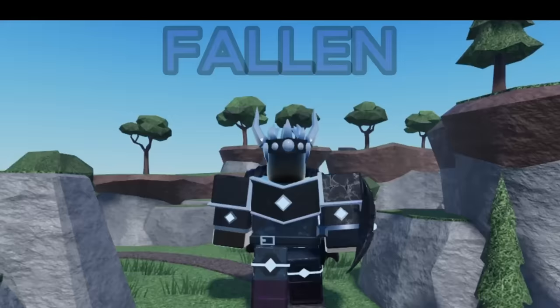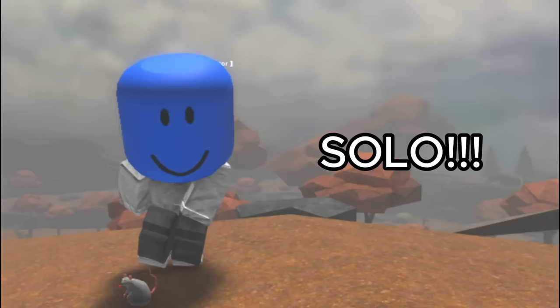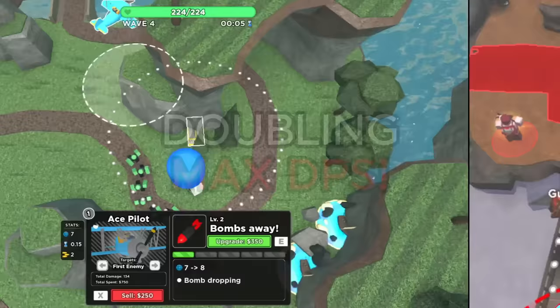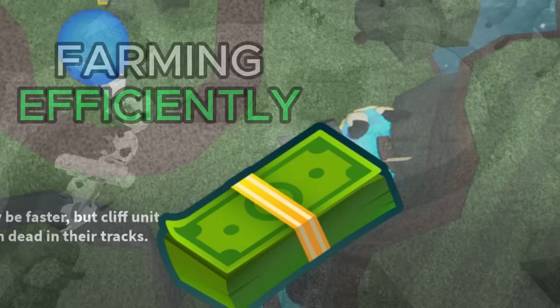Next up, we got Fallen Mode. Fallen Mode is a lot harder than Multimode, so you'll need a couple more towers. The cheapest loadout I know of is Farm, Militant, Ace, and Commander. Although it's possible to beat solo, I highly recommend playing with others. Being in a squad makes your life much easier as you can place a combined 80 towers instead of just 40, doubling the max DPS you can achieve. In the early game, prioritize getting a level 2 Ace as soon as possible, as with good placement that would be enough to solo all the way until wave 10. During these 10 waves, make sure you're farming as efficiently as possible.